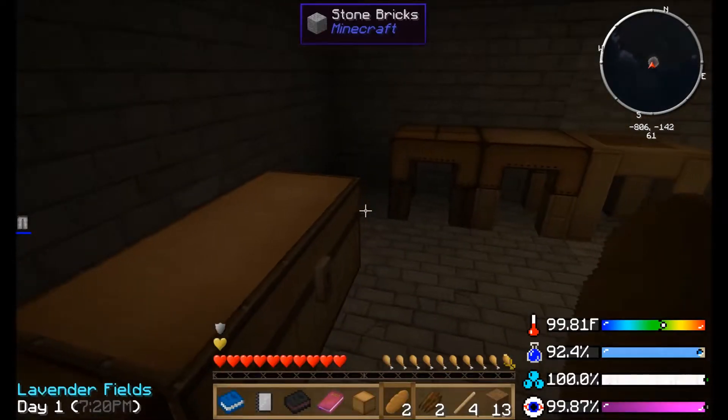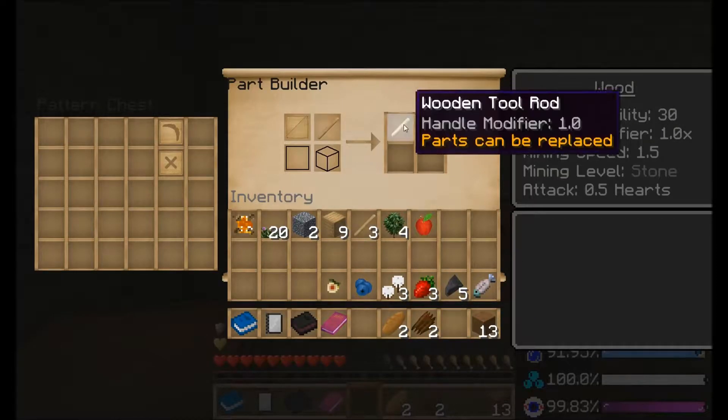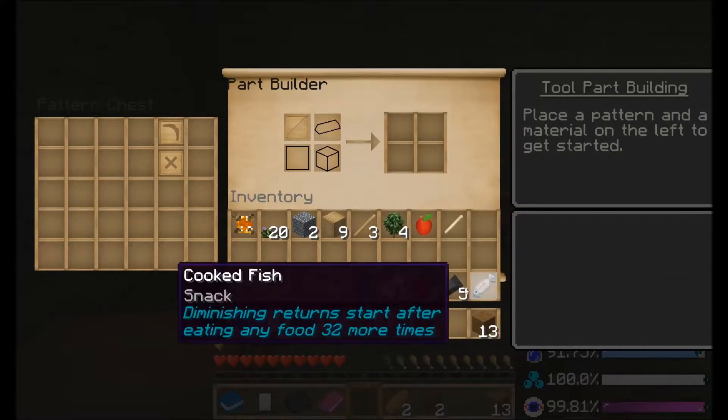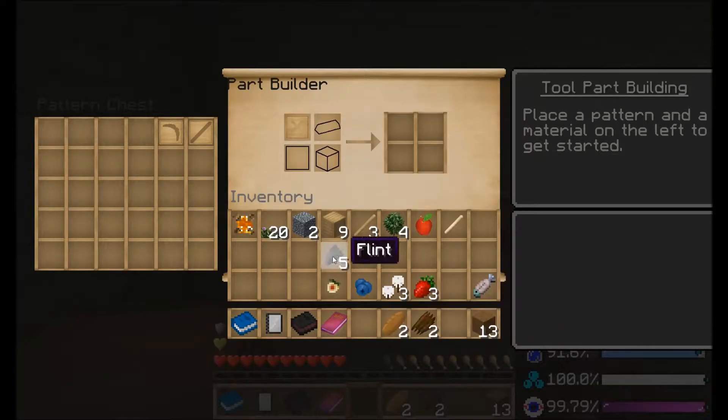What this pattern chest does is you put it next to your part builder, and you have a place to put your patterns. Okay, so we're gonna get wood for a wooden tool rod — just your basic tool rod. You can't use stone for tool rods, unfortunately, or flint, which is kinda weird.